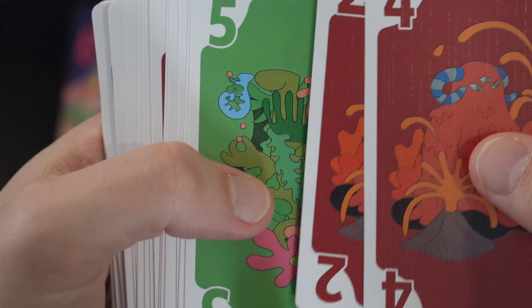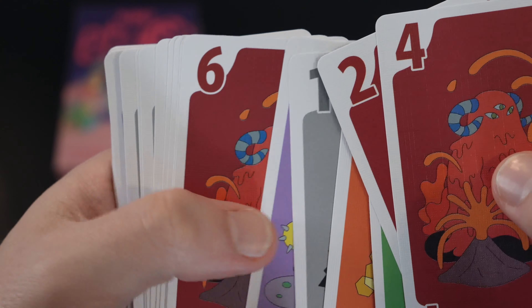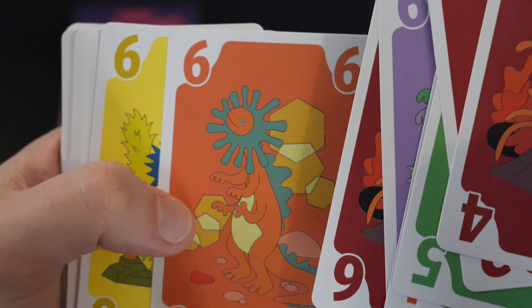Twinkle Starship, which came with this in a duo pack, is the same size, and Twinkle Starship has more components — so the size makes sense. My minor gripe is that cards might get dinged around bouncing in the box, but besides that I actually much prefer this version to the original.